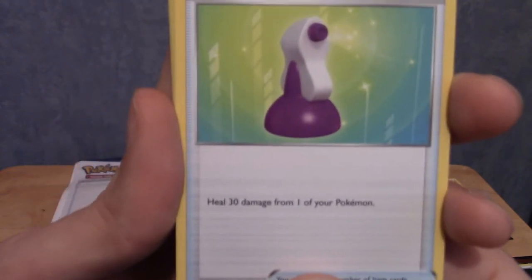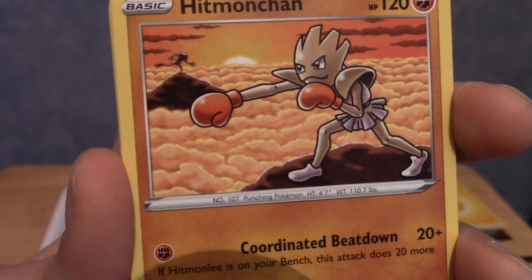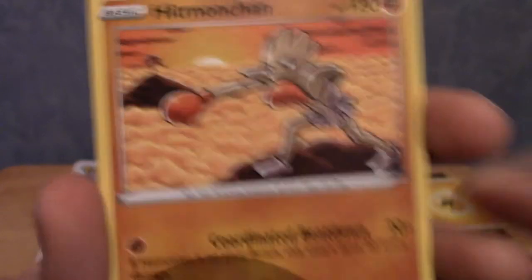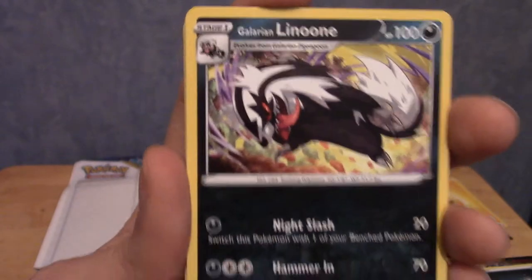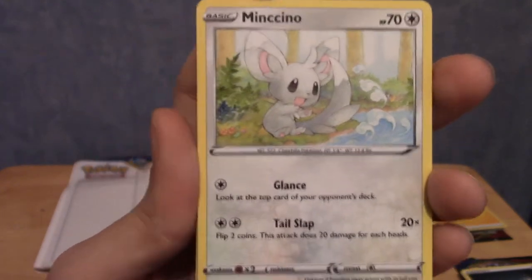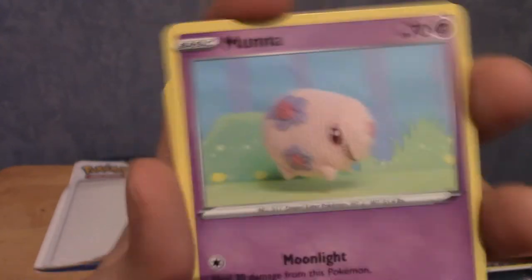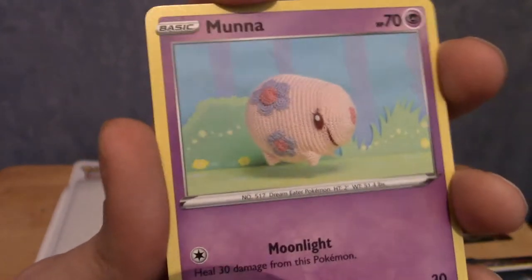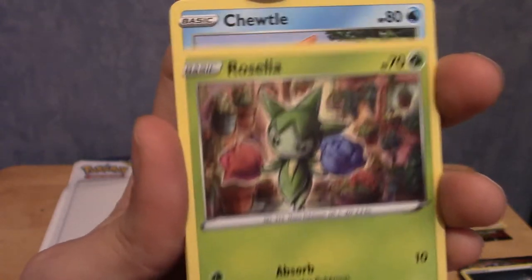We begin with a classic Potion. On to Hitmonchan - what the hell is wrong with his arms? Are they that long? I like the rest of the artwork, it's very Hajime no Ippo-esque, but his arms... Galarian Linoone! I really like the Galarian Zigzagoon line, very cool. We have Minccino - everyone's not-favourite normal type mouse. We've got a Vulpix, very cute - I forgot Vulpix is in the game. A Munna with very minimalist art. Another Rosalia - that's a different Rosalia, so we've got two different Goldeens and two different Rosalias in this set.